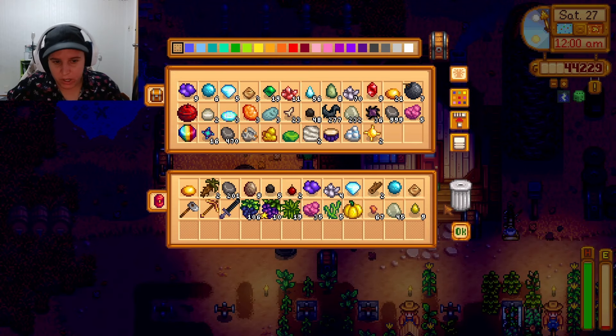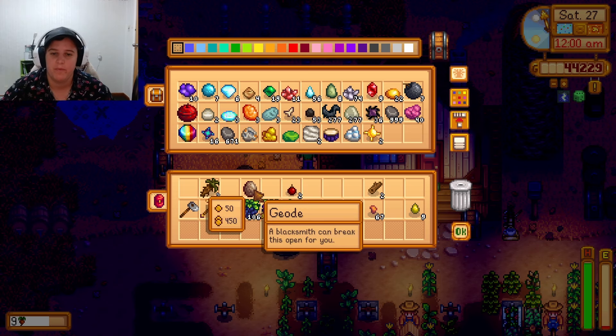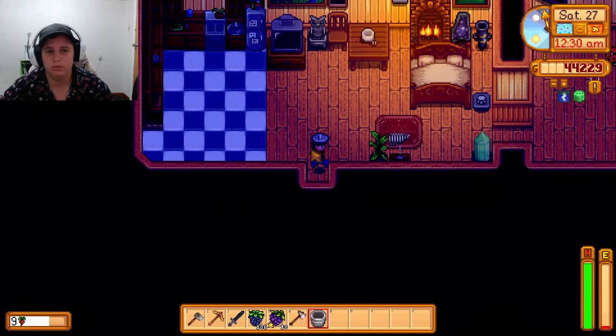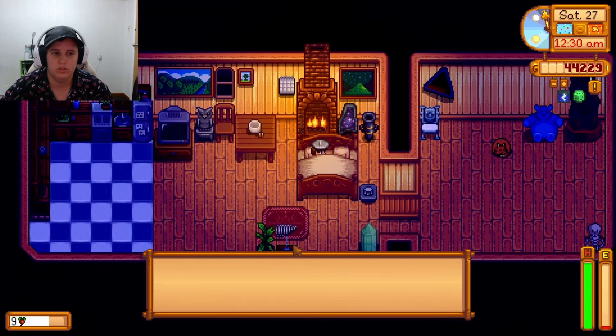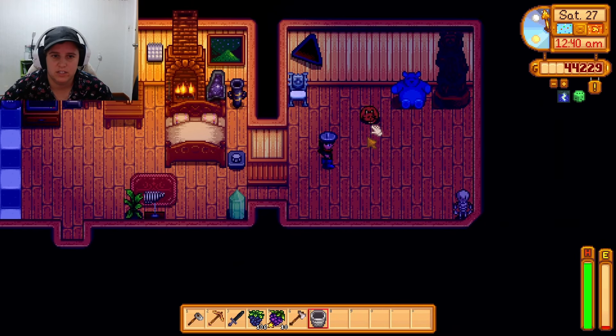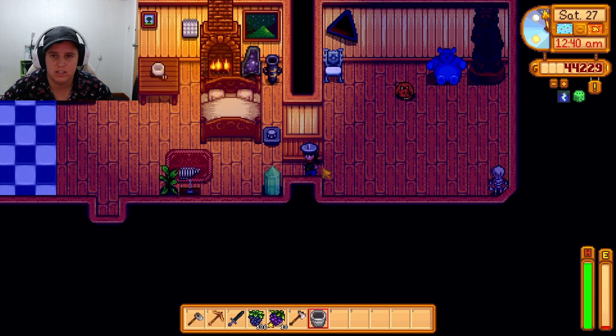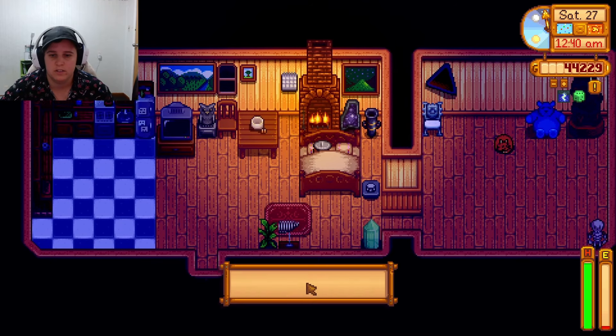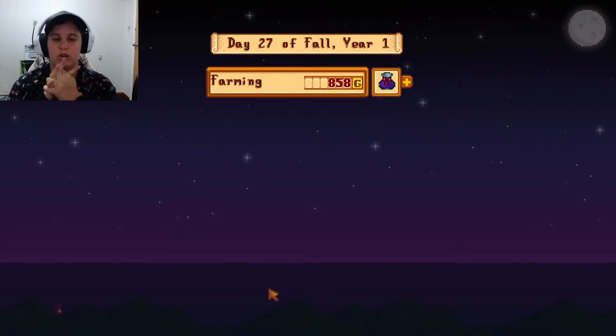What did we get in the mines? Not an upgrade. Hardwood tomorrow — a little bit more stone and some hardwood. My cat! It's creepy that the hand is hovering like that. Alright, last day of fall — let's go!